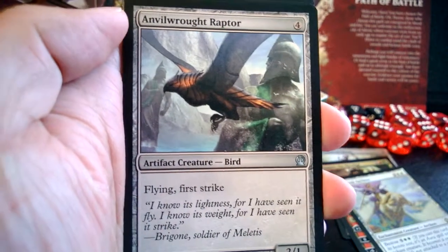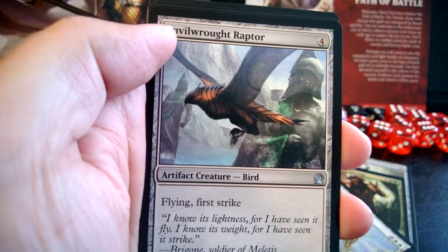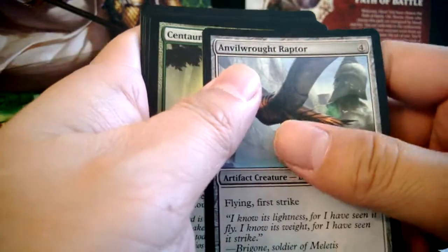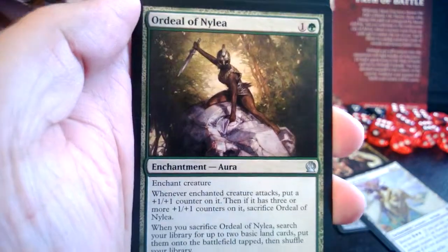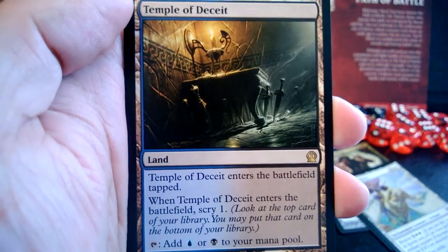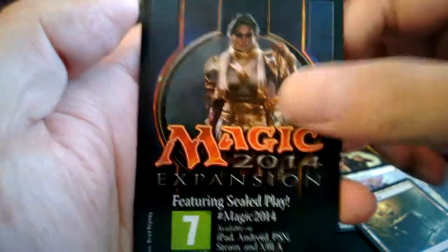Holy crap, a bunch of cards exploded there — let me rearrange those. Alright: Anvilwroth Raptor, Centaur Battlemaster, Ordeal of Nylea, and — oh nice — Temple of Deceit! That actually works very well for me.